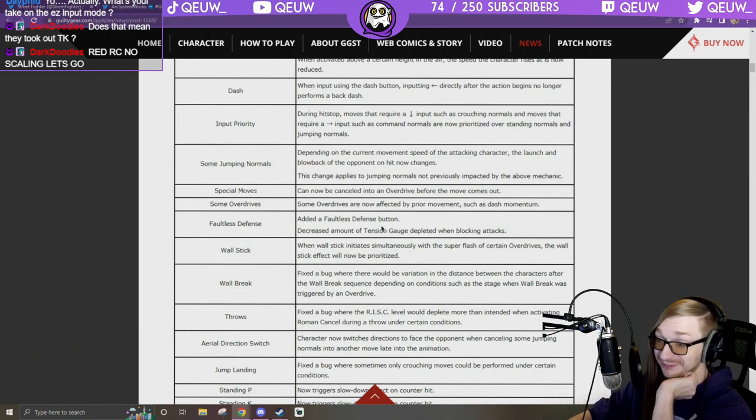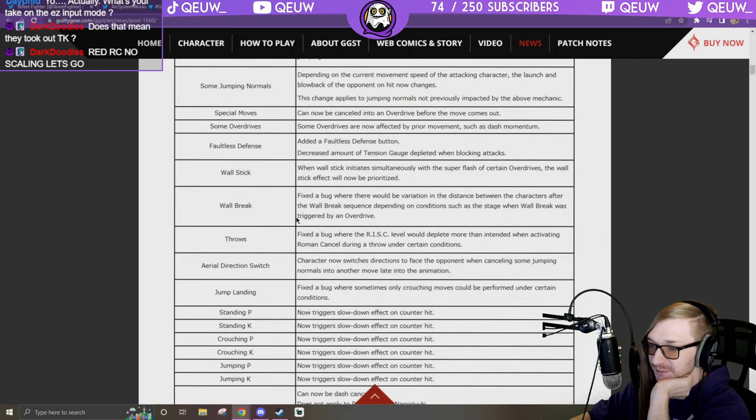Faultless defense: they added a faultless defense button, decreased the amount of tension gauge depleted when blocking attacks. Wall stick: when a wall stick initiates simultaneously with the super flash of certain overdrives, the wall stick effect will now be prioritized. Wall break: fixed a bug where there would be variation in the distance between characters after wall break depending on the stage.